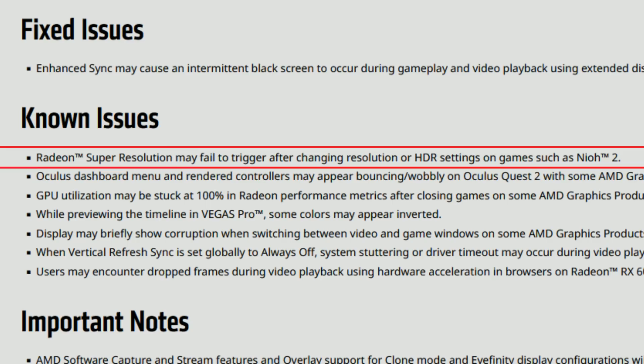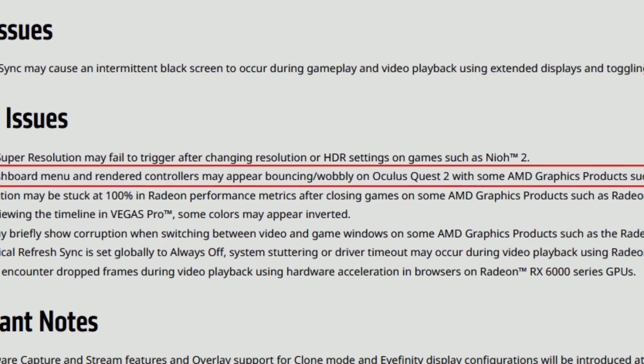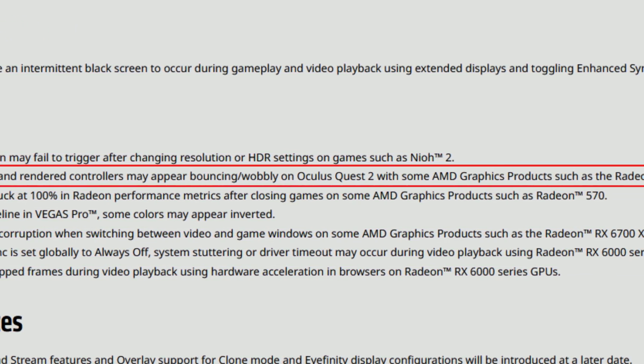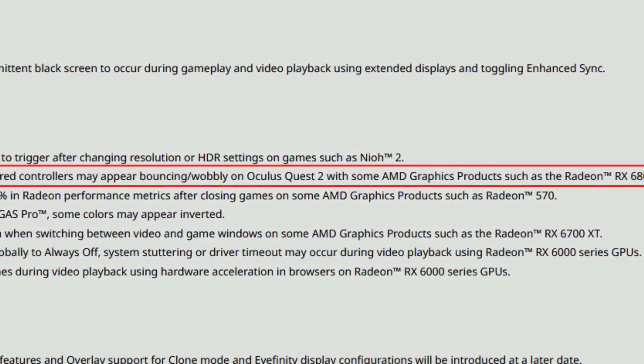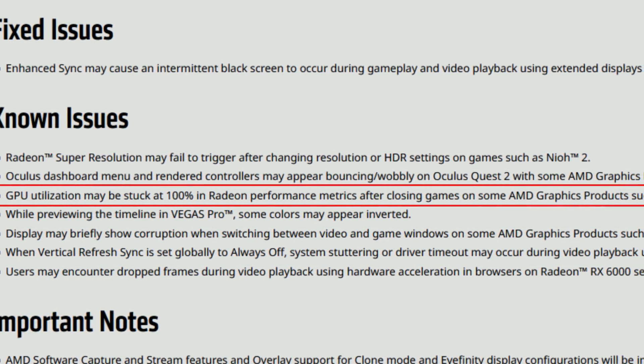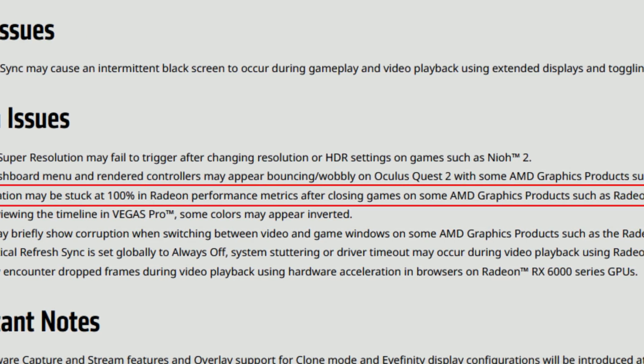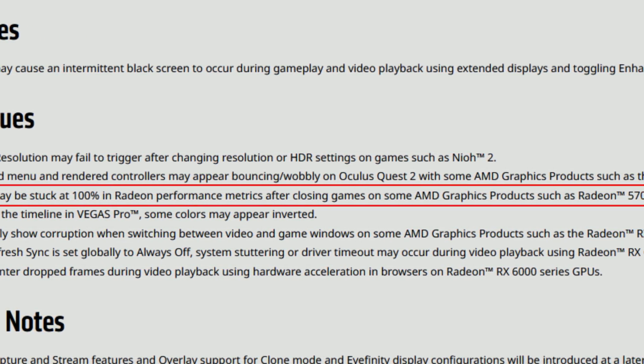As for the known issues: Radeon Super Resolution may fail to trigger after changing resolution or HDR settings on games such as Naïo 2. Oculus dashboard menu and rendered controllers may appear bouncing or wobbly on Oculus Quest 2 with some AMD graphics products such as the Radeon RX 6800 XT. GPU utilization may be stuck at 100% in Radeon performance metrics after closing games on some AMD graphics products such as the Radeon 570.